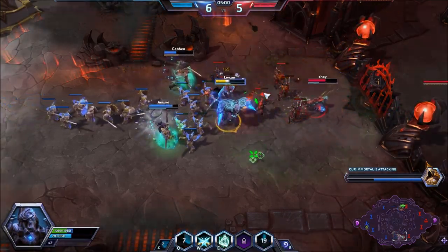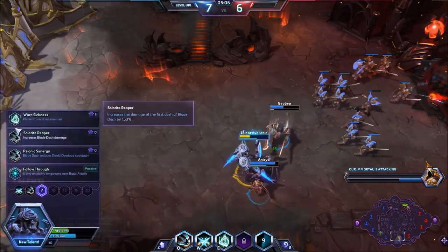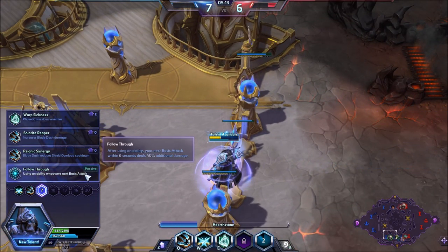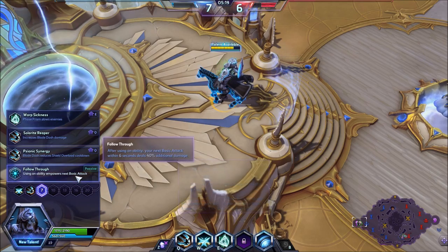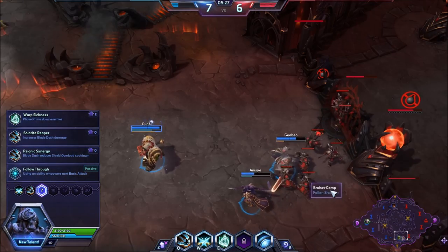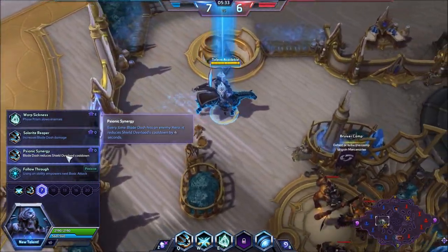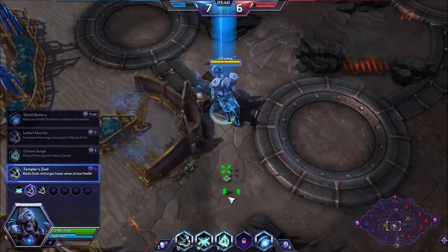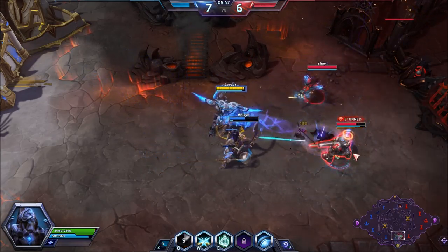Big battle coming up. At level seven, Follow Through is an absolutely solid choice on Artanis — it's also a little bugged right now where if you auto-attack an enemy hero then activate W, Follow Through kicks in twice, doing crazy amounts of damage. That bug will be fixed. The talent I'm going for is Sonic Synergy: every time Blade Dash hits an enemy hero it reduces Shield Overload's cooldown by 4 seconds. This synergizes extremely well with Templar Zeal — I can queue through enemies and get shield after shield in team fights.